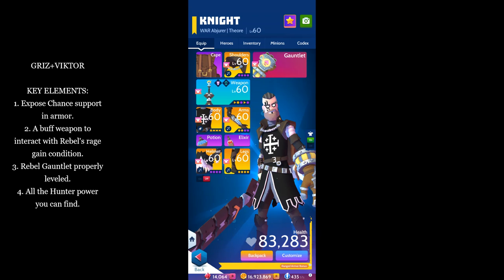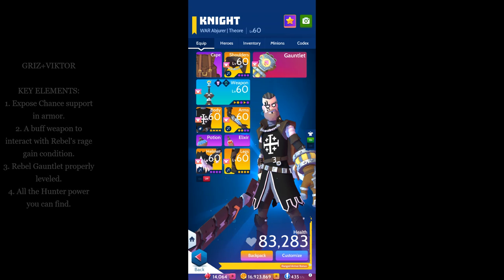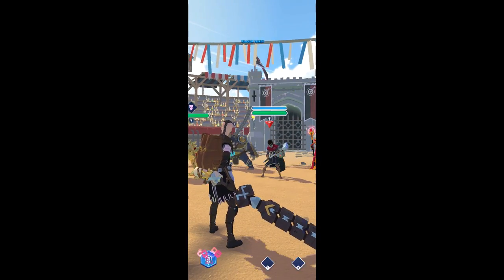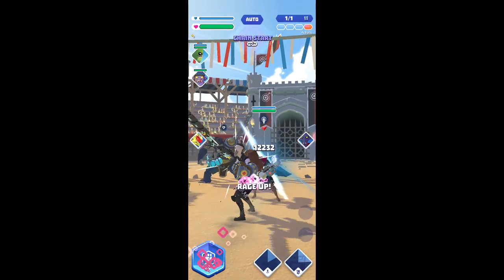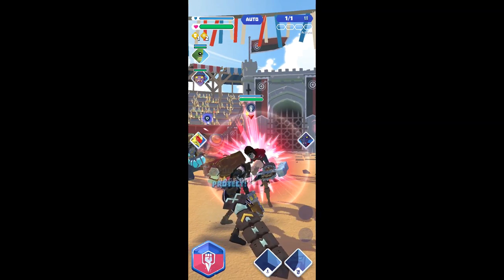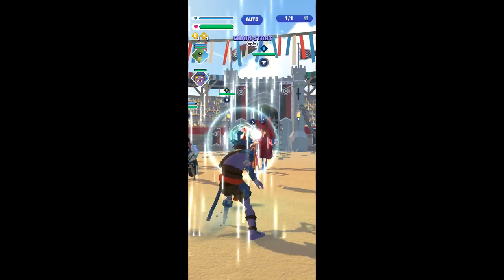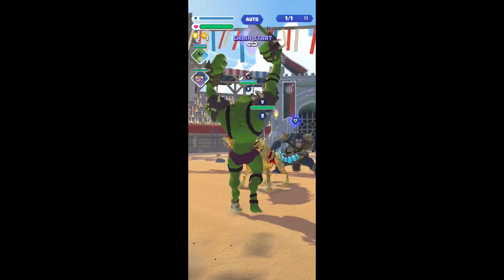This pairing nets you a turn 2 kill if you're packing lots of hunter power, so hunter mains keep your fuzzy friend in mind when it's time to work on your arena builds. One of the best things about this build is you can completely ignore minions, which are the bane of distribution-based rage heroes like Alder, because the more targets that are left standing, the further the damage is divided.